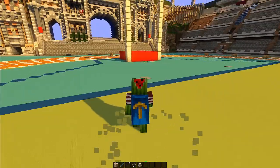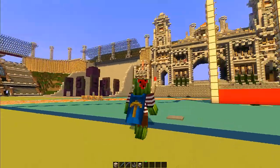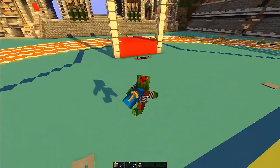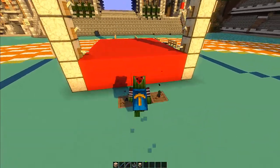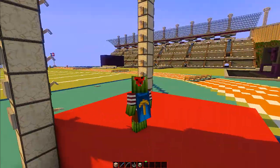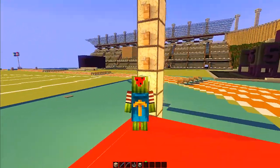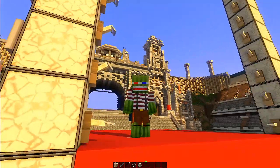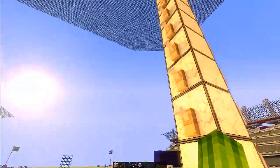Now let's actually try some events. Here's the pole vault event. Let's see how we can do it. I got the second one — that's good. I got the second one, I guess that's okay.